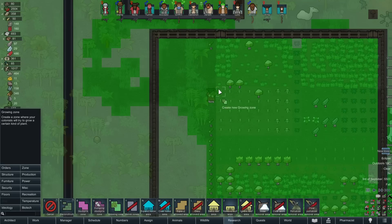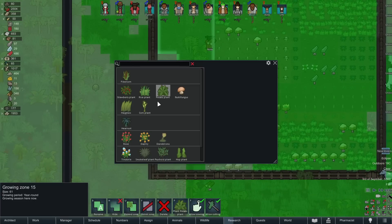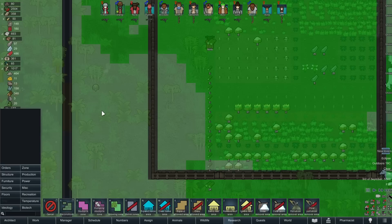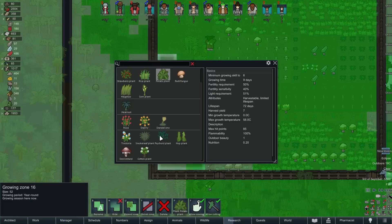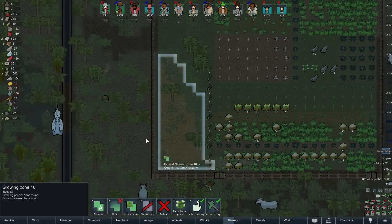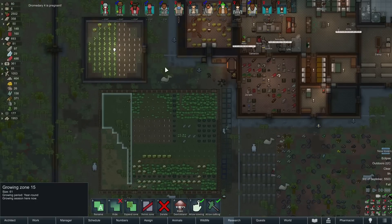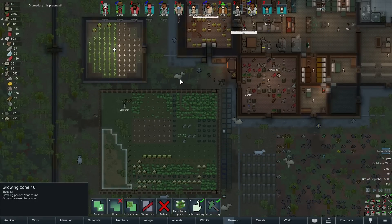Growing zone — I might want to leave a gap here to prevent some of the blight stuff, but I'm going to go ahead and do this. It's going to be an odd growing zone shape, but this whole area is going to be for Devil Strand, and this area here is going to be for cotton. We could trim this back later when we get to the point where we've got way too much cotton. I don't think we'll ever feel like we have too much Devil Strand. We could at some point lift the restrictions on kid parkas so that even highly skilled people can keep grinding this out as a way to just sell stuff.